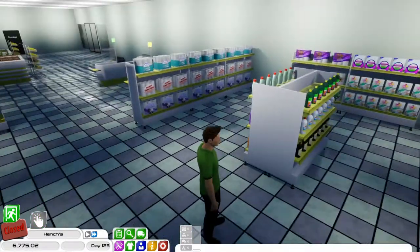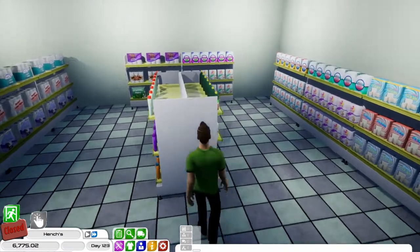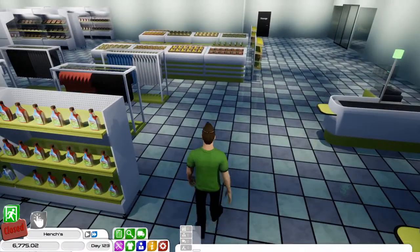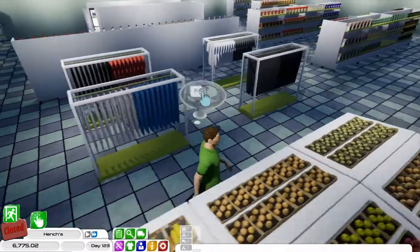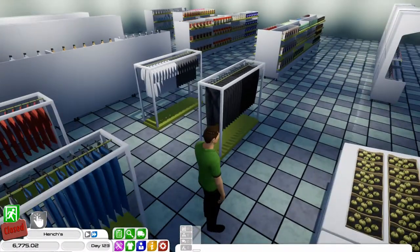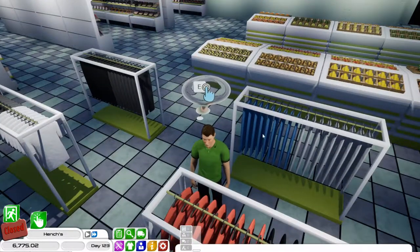Then we head into the cleaning section, which we've actually had for quite some time - all the different cleaning products. And then last but not least, we've got a few clothing items. I've gone for the cheapest clothing items because that's normally what you find in a supermarket - more of your value clothing lines - so we've just got some pants, t-shirts, and trousers.